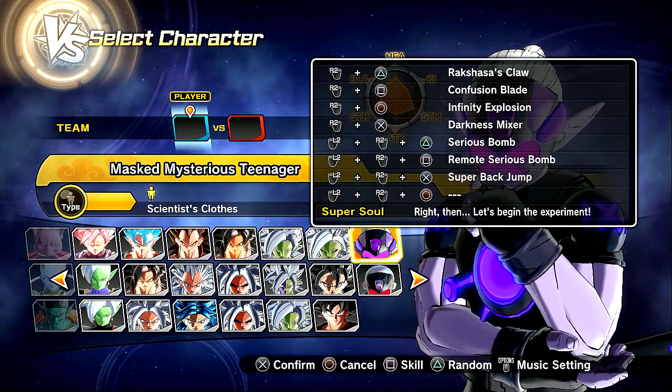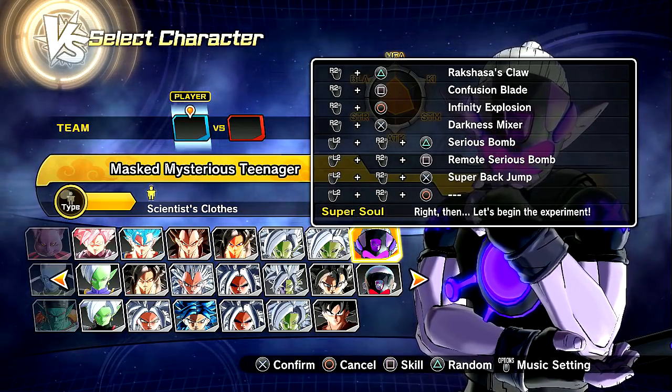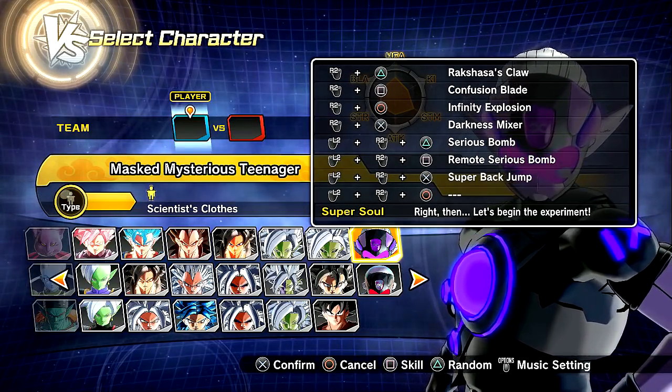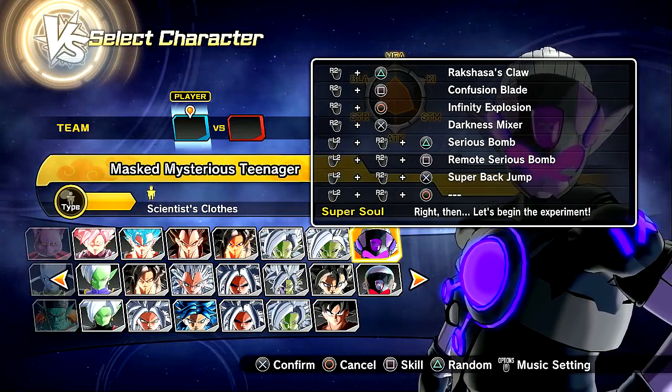For the moveset, we have Rakshasa's Claw, Confusion Blade, Infinity Explosion, Darkness Mixer, Serious Bomb, Remote Serious Bomb, Super Backjump, and the Super Soul 'Rite. Then let's begin the experiment.' Awesome stuff — very excited to get into it.